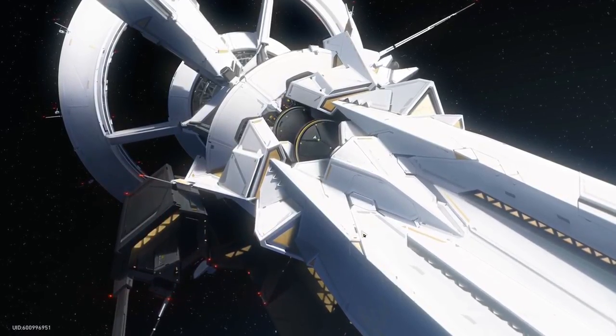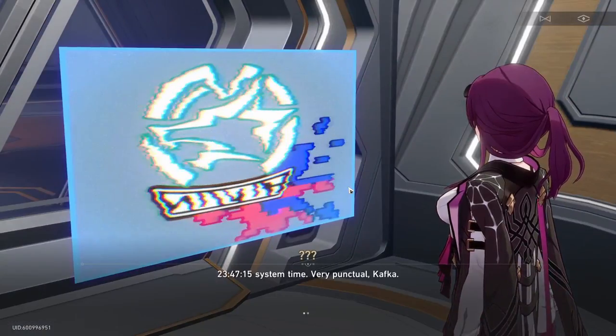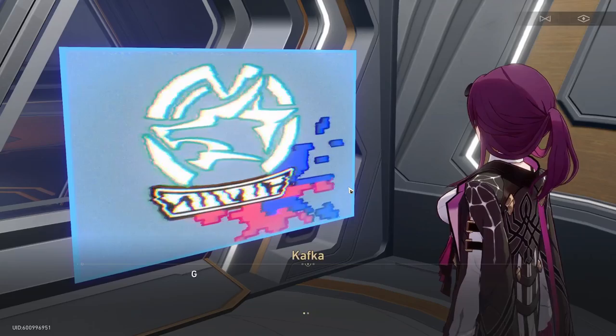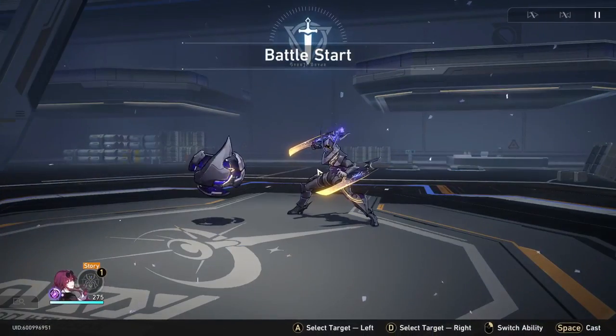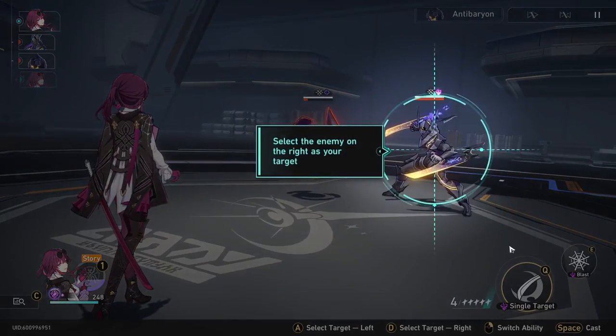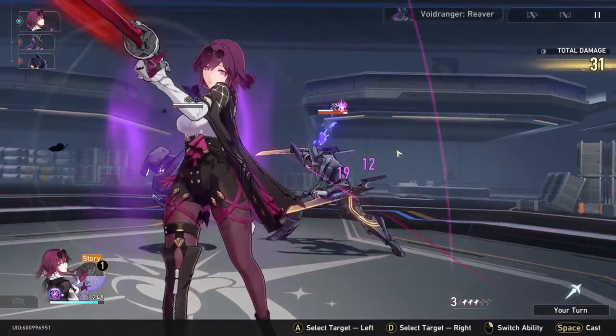So when you first start the game, you have this little cutscene. You can't skip it, so you just have to wait. Once the cutscene is over, just keep spamming spacebar or just keep mouse clicking to skip all the dialogue. Then you're going to start a battle, and it's going to tell you to click on these green circles — just keep clicking everything like osu. These tutorial prompts are going to happen a lot, so just keep this in mind.